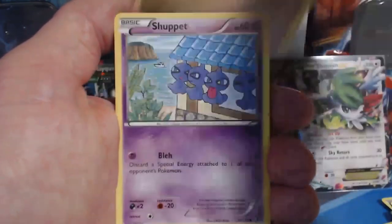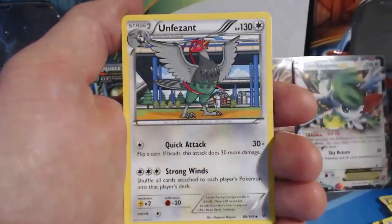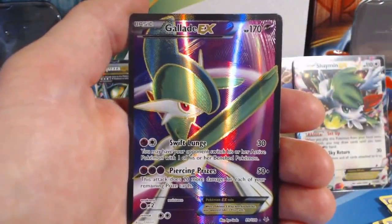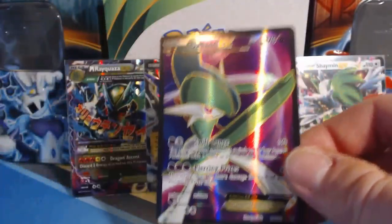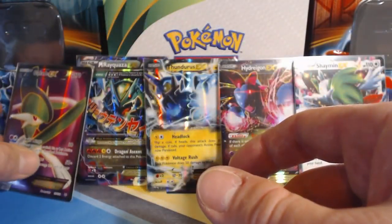Pack fourteen: Normals, Voltorb, Gligar, Shuppet, Meowth, Latios Spirit Link, Exeggutor, Unfezant, Natu Reverse Holographic — yeah! Gallade EX Full Art! Another beautiful card. He's just whipping his hands around or something. You can see all the action.